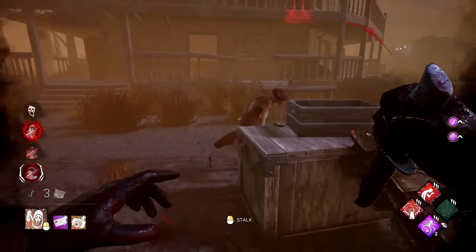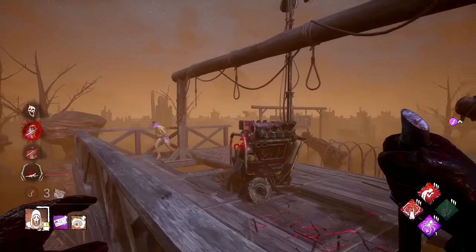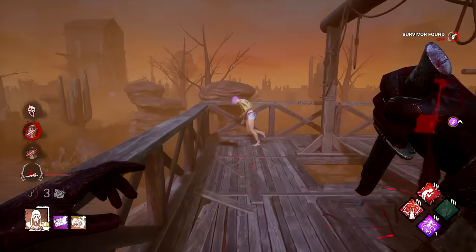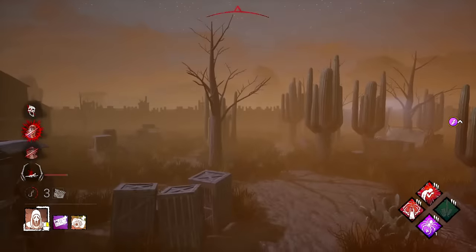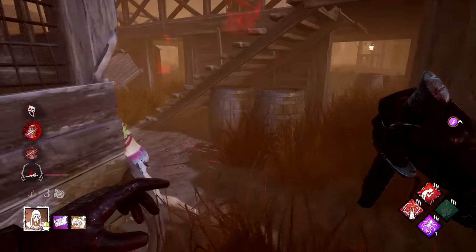Drop it. Nice. Hey Feng, remember when you clicked me? Say that to my two Play With Your Food stacks, dude. Hello Yui. You're going to vault? Ooh. Vault it. You're going to pull down that pallet in front of you, aren't you? No, you're going to get greedy, bro. I've played with your food, dude. No, you're screwed. Unlucky, big boy.